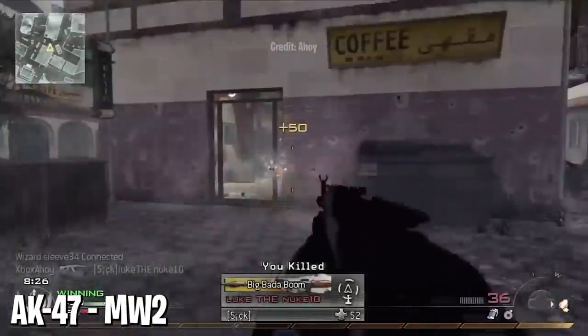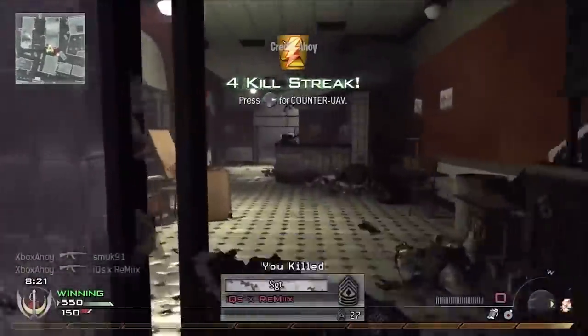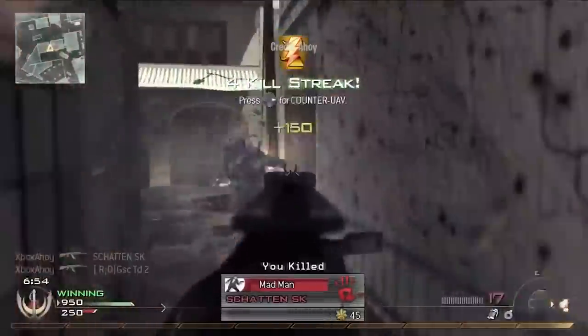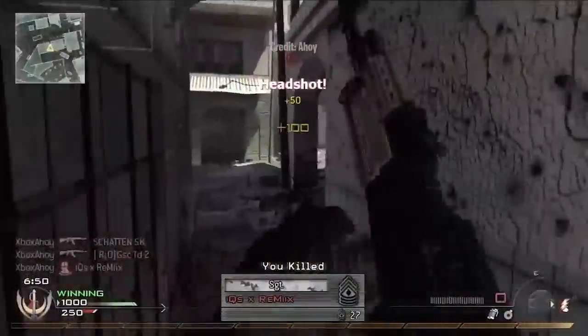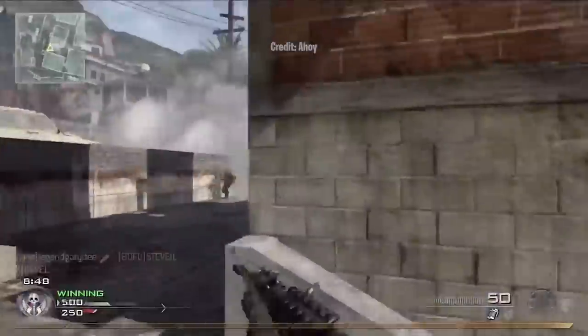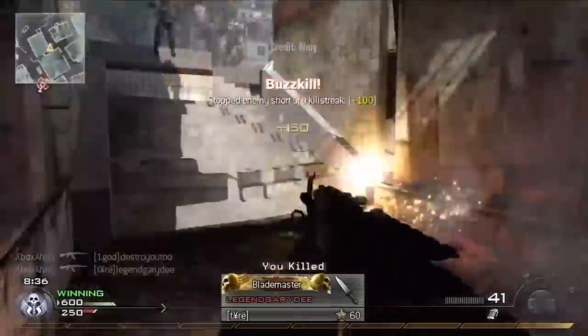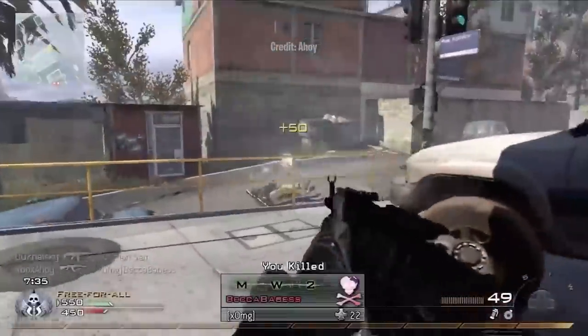At number nine, the AK-47 in Modern Warfare 2 2009. The AK may have been a beastly starting weapon in the original Modern Warfare, but Infinity Ward decided to shake things up for the sequel. Instead of being unlocked right away, the MW2 AK was only given to you once you hit level 70 — it was the final gun in the progression system. It wasn't quite as dominant as the CoD 4 version, but it was a powerful weapon and became a fan favorite rather quickly.